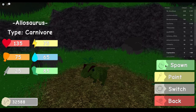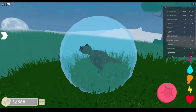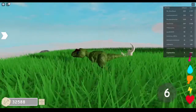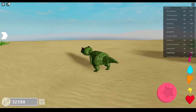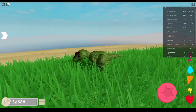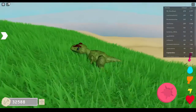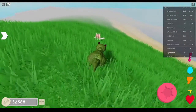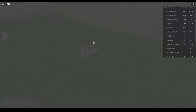Then we have Allosaurus, which is pretty much just Dilo on steroids, but I think it does bleed with its special — it's just a bigger bite. It does 25 damage, and I think its special does around 35 damage. I may be wrong, don't quote me on that. But I think it does 35 damage and does bleed. So I think this guy's kinda average — not the best thing ever, but an overall good dinosaur. It's not really the best, but it's not the worst.